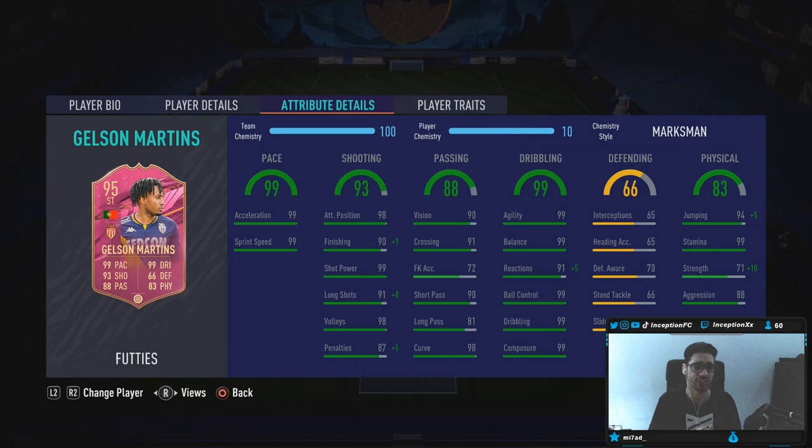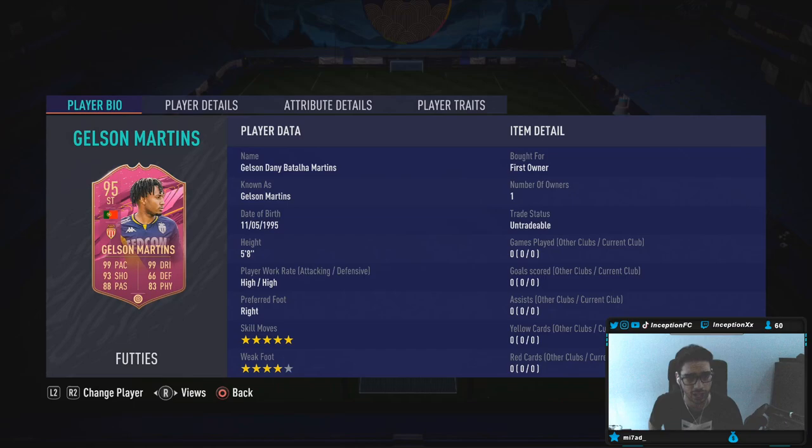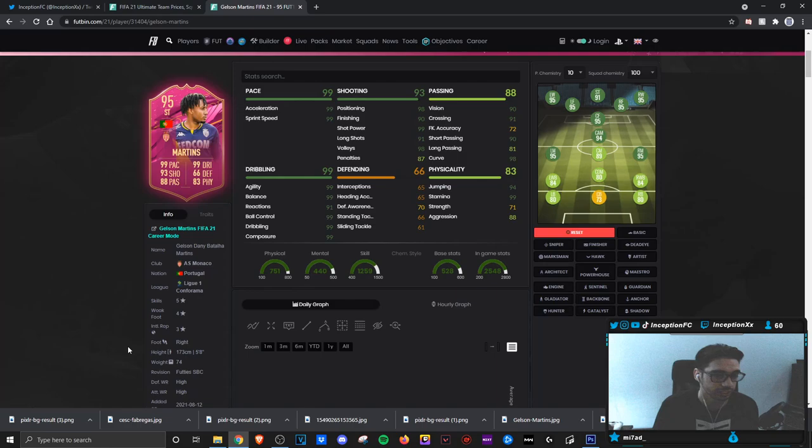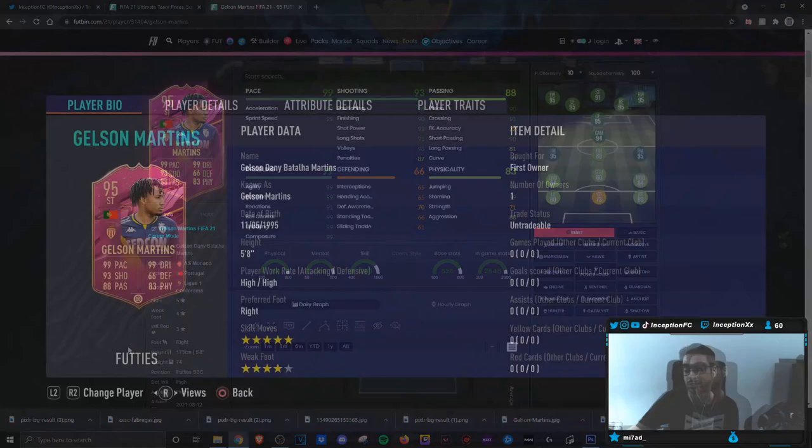Base card stats pace both at 99, which is awesome. We're giving him the Marksman chemistry style because I'm a freak for dribbling, especially in this game with how the left stick dribbling works. So even though it's at 99 for everything, I feel like they did this for me — they just put everything to a 99. Base card stats passing set up really nicely: 90 short passing, 81 long passing. The shooting should essentially be perfect. In-game player traits — he has outside foot shot and flare traits. His body type is average, so with basically everything 99 for dribbling, that should be very nice to work with.